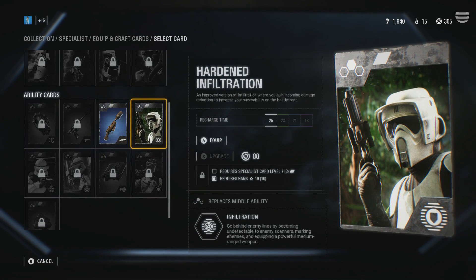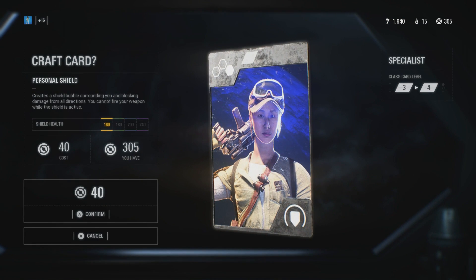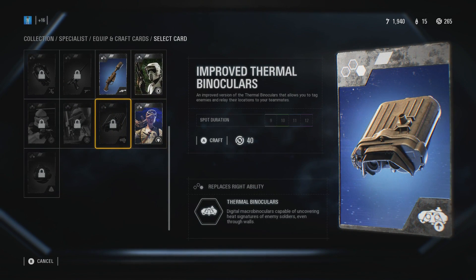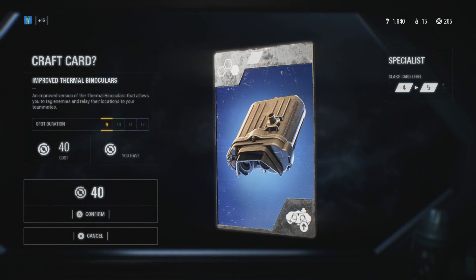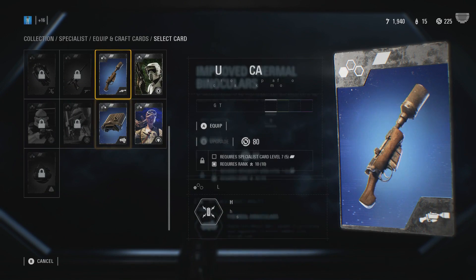Now you have that card unlocked, but you still need to do more. I'm going to do one Personal Shield — there's a shield bubble — and this will take me up to card level 4. I'll do one more: Improved Thermal Binoculars, why not?